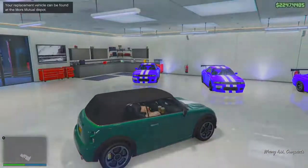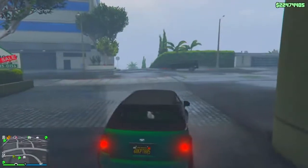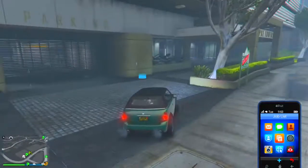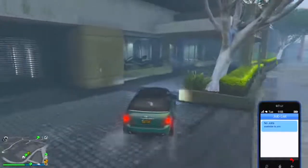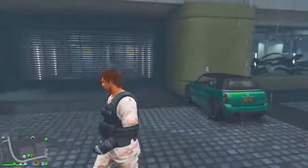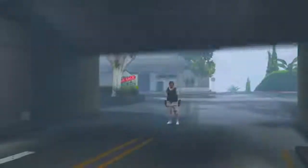After you get your expensive car back from Mors Mutual Insurance, get in the street car and drive outside. Pull up your phone, go to your job list, and you should see the blue circle next to your garage disappear. Drive your car right on top of the blue circle, then get out of the car, back out from your phone, and enter the garage on foot. Your street car should be hovering over the blue circle.